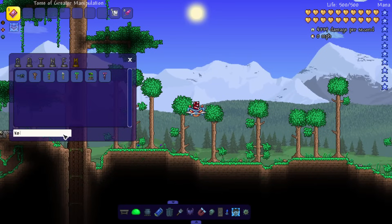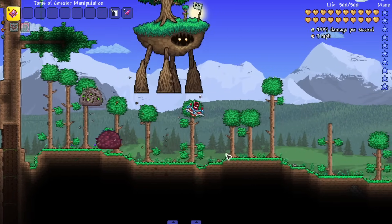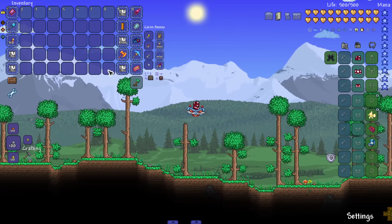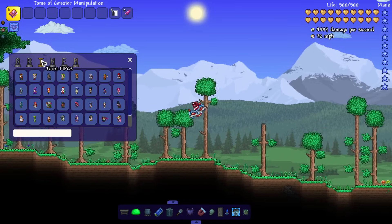Let's get into the pre-hardmode bosses, starting with this dude right here — the Kobolum. Oh my god, this is a sick sprite. But before we fight it, let's figure out how we get to these new areas.